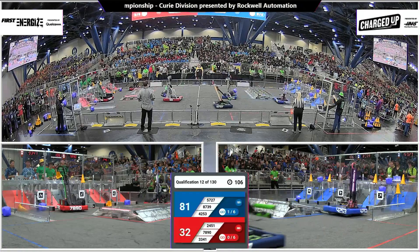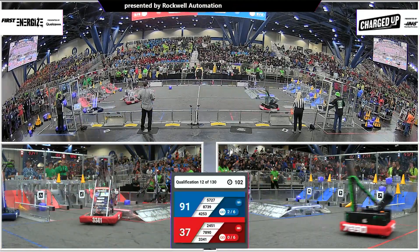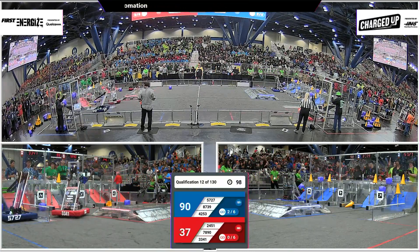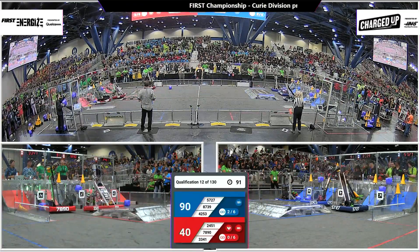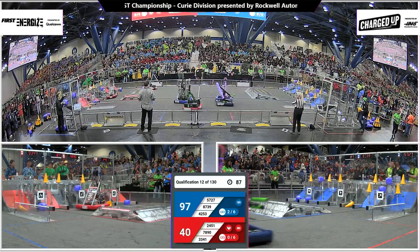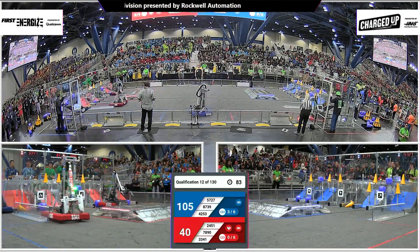78-90 going up high, scoring in the top row. 25-41 with that cube — they put it down. What are they going to do with it? It's not quite scoring. Alliance partner 33-41 scoring in the middle row and going up over the charge station. Blue Alliance now has got two links completed, on their way to three — that's three right there. And there it is on the board.